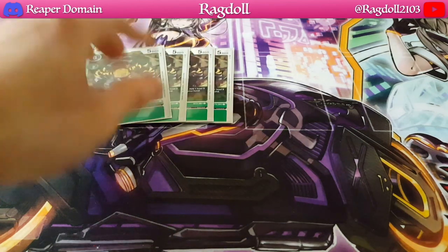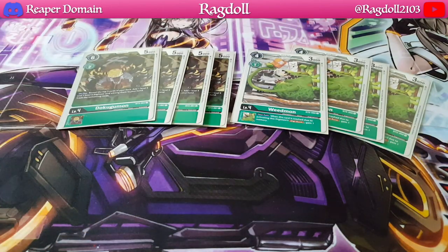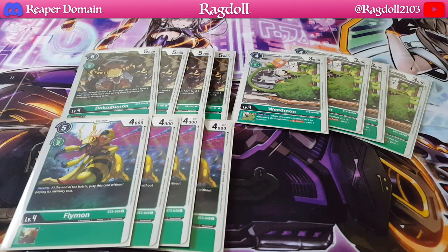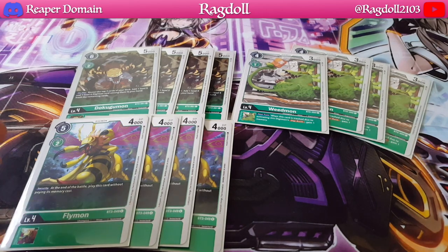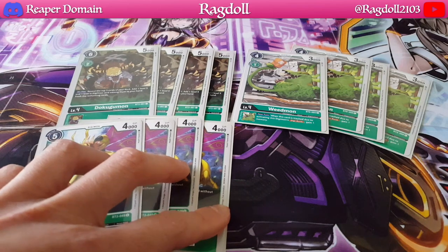On to level 4s, we're playing 4 copies of Dokugamon, essentially just allowing you to add your level 5s or 6s from your deck to your hand — pretty self-explanatory. We're also playing 4 copies of Weedmon. If it's trashed due to a Digi Burst effect, you get to gain 1 memory. It is one of the staples in any Digi Burst-centered deck, and in this particular deck it actually works. Then there's Flymon, Gururumon, Eredramon, and Black Gartomon — all of these Digimon essentially allow you to play from the security after their battle is done for free, which is just so good. I've honestly just been liking these quite a lot.